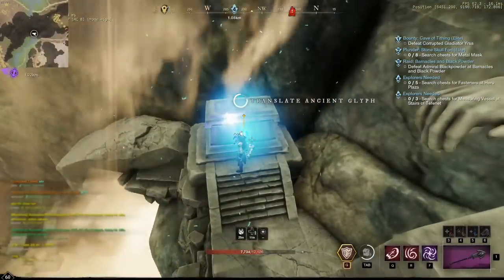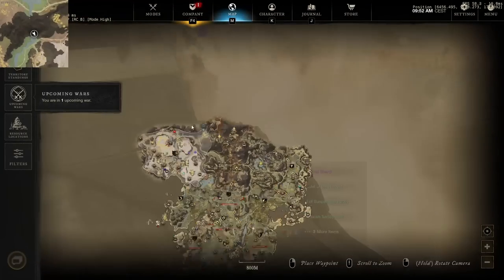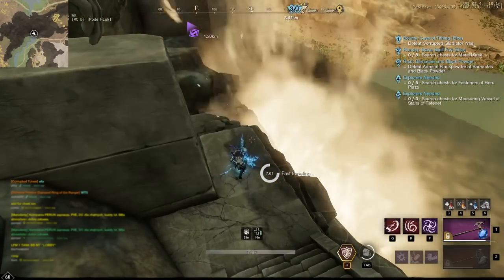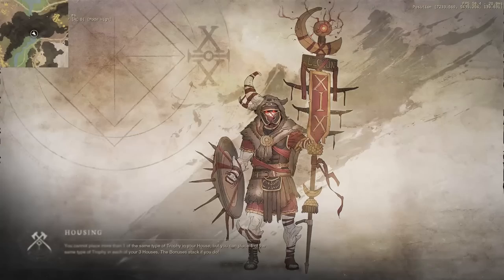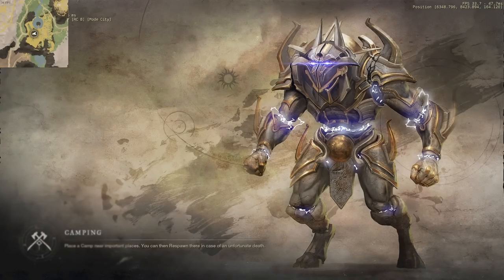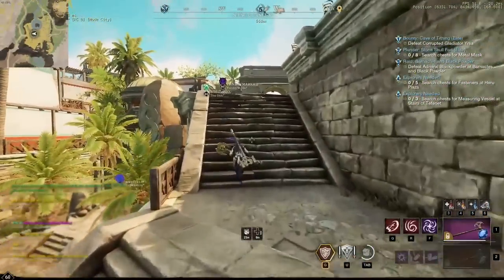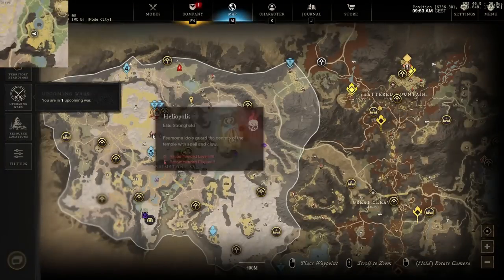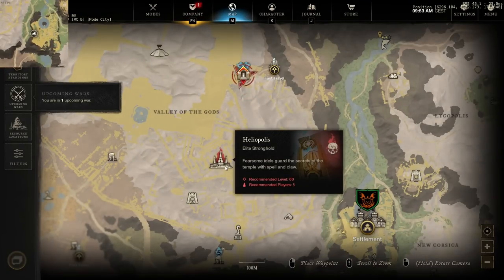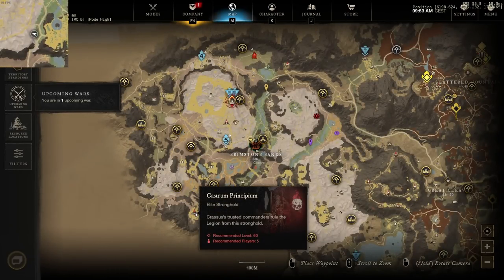Here's our next one — one of our last ones. Next we're going to have to teleport to the settlement. I'm going to recall to my house in Ebonscale. Once you're back in the settlement of Brimstone Sands I'm going to run outwards to the elite area just to loot a few boxes — we're not going to loot the elite area. This elite area you can do with two players but you can't really do it solo since the mobs are just too strong.